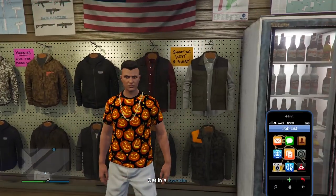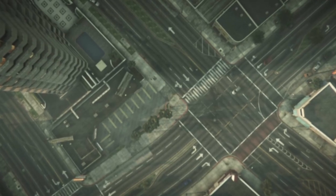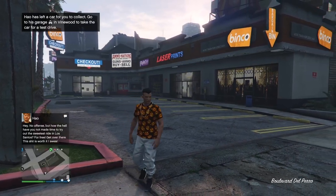After you've saved your outfit, pull up your phone and leave the mission. Now once you're back in free mode, you can select the outfit and you will have the shoes merged onto your outfit.